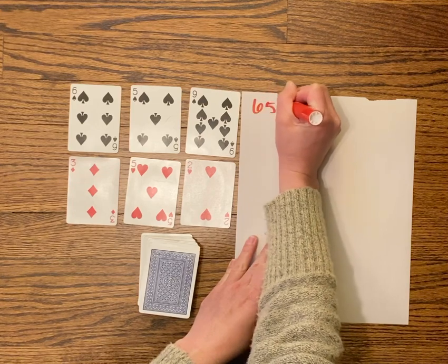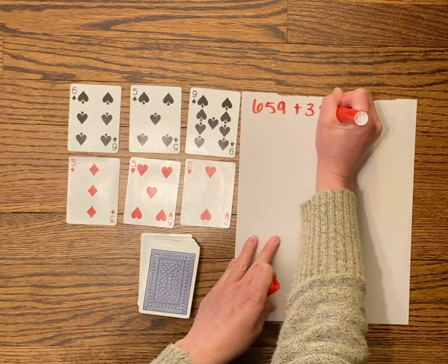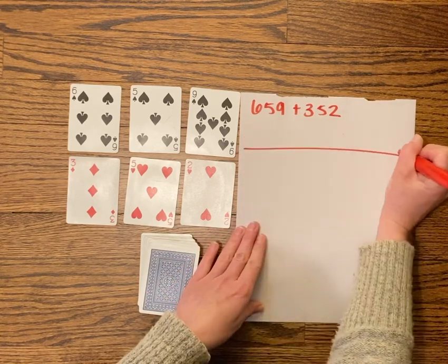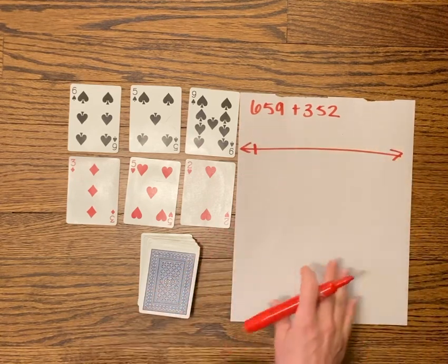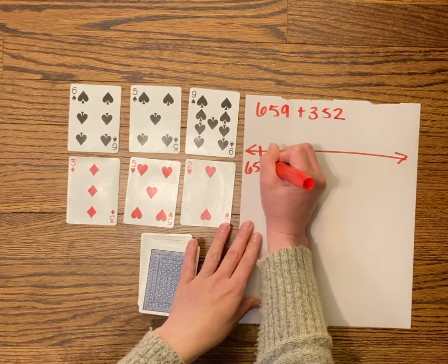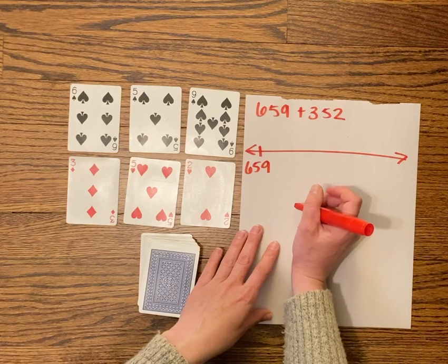I'm going to try that and see what happens. That would mean I have 659 plus 352. I'm going to use my trusty number line for addition, but any way you add is great — if you have a different strategy, use whatever strategy works for you.